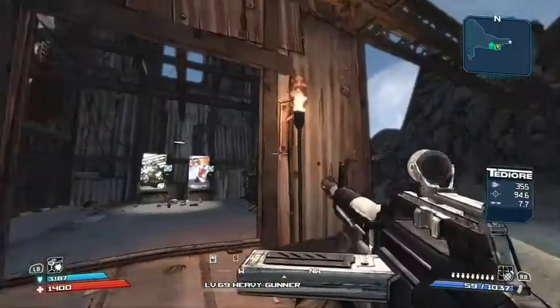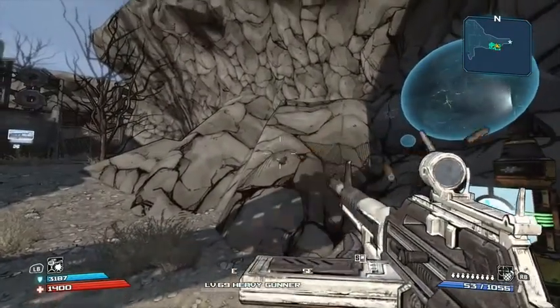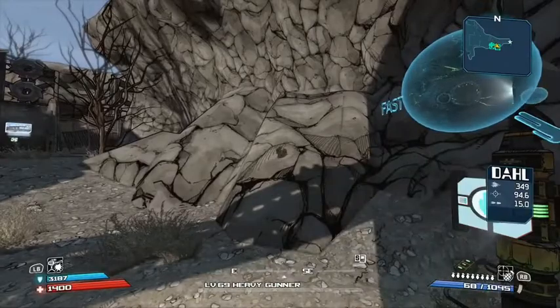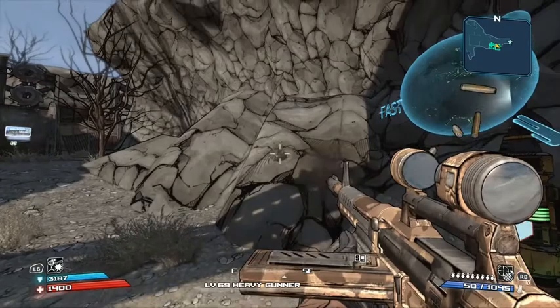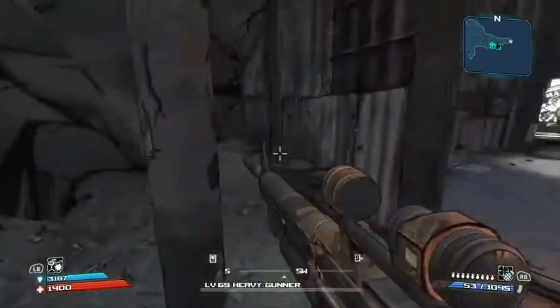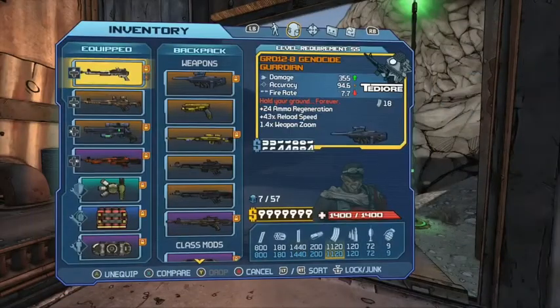For example, if we take the Guardian and shoot it, as you can see: 59 in the mag, then 56, 53, 50, etc. And if we take the Raven, it's 68, 63, 58, 53, etc. So yeah, that's one of the first things unique about it.